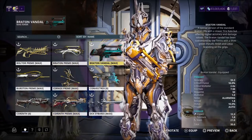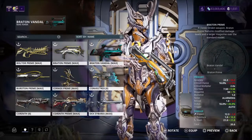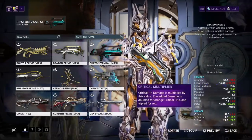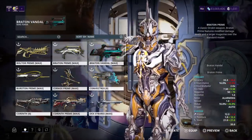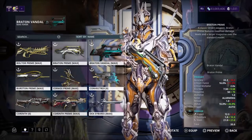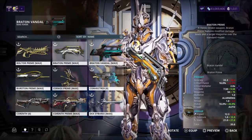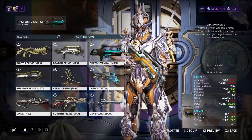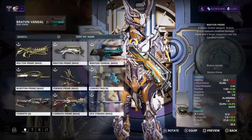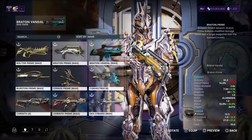Let's compare this to the Braton Prime, which is looking way better. The critical chance on the Braton Prime is 12%, while the Braton Vandal has 16% — a little increase there. The critical multiplier is the same. Fire rate and magazine are both looking better on the Braton Prime.